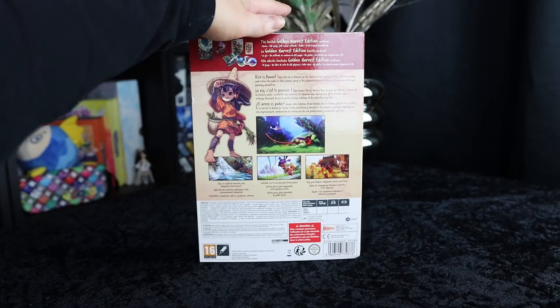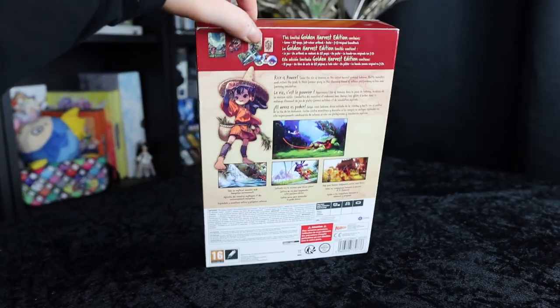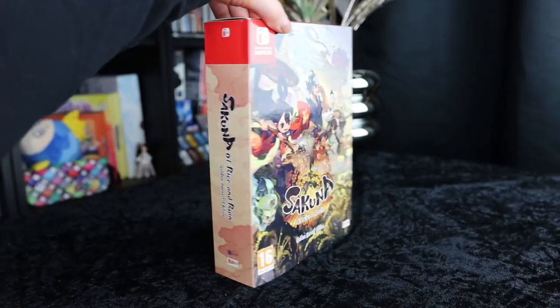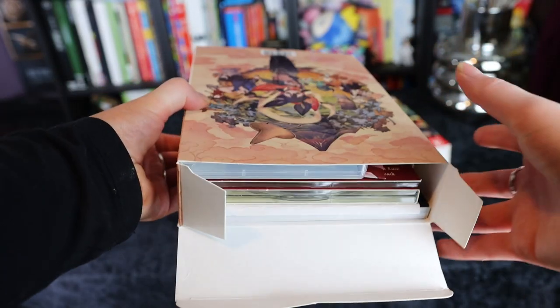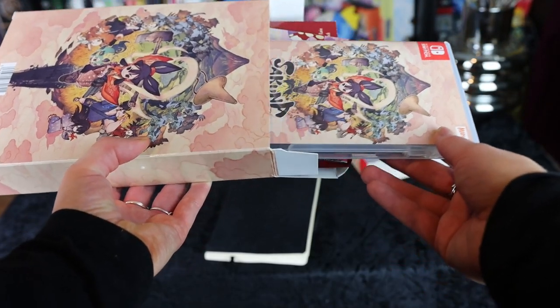This limited Golden Harvest Edition contains the game, a 128-page full color art book — I love art books — a poster, and a 3-CD original soundtrack.